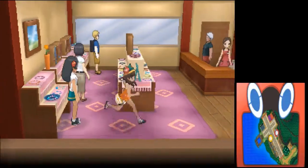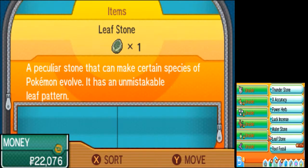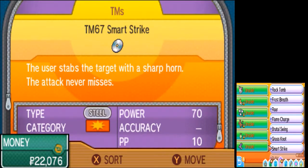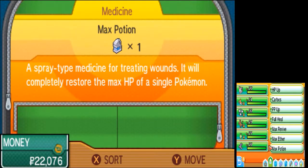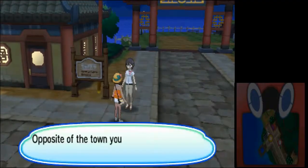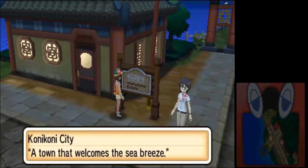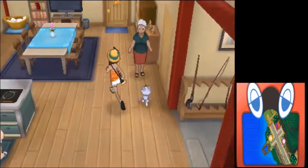Basically if we show him a Diancie — I'll save that for another time, I might not be able to during this run. I think it's actually a different stone I need. For my Paras, let's go in here first.